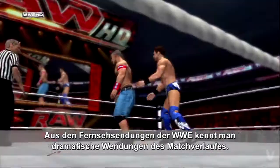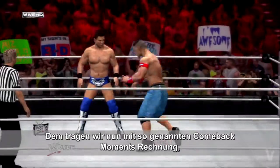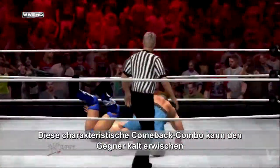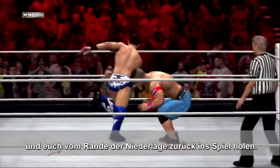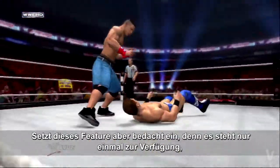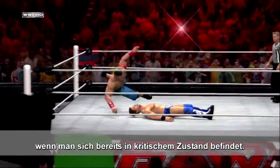In an effort to recreate the dramatic momentum swings you see on WWE TV, new comeback moments allow you to stage your own dramatic comeback. This signature comeback combo can catch your opponent completely off guard and bring you back from the brink of defeat. Choose wisely though — this one time use ability is only available at critical damage levels.